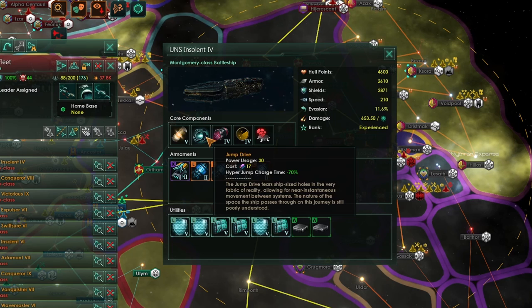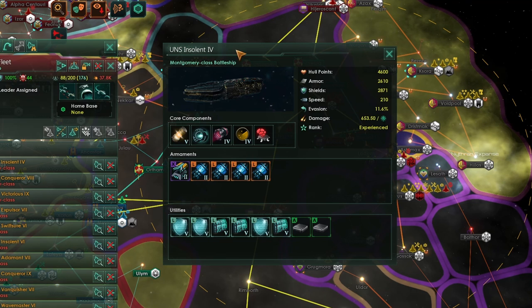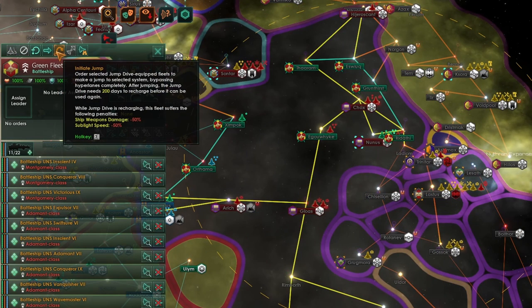Jump Drives function like an upgrade to a regular Hyperdrive. They are very high-level technology. You get massively reduced jump charge time, and also the ability — if every ship in a fleet is equipped with one — to make a jump. You can only make one jump every 200 days and they do have a limited range. Psi jump drives have a larger range than regular jump drives, and after you've made a jump your ship's weapon damage and sublight speed will be reduced by 50%, so don't jump straight into combat unless you are very certain you're going to win.